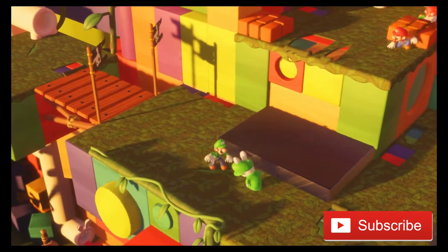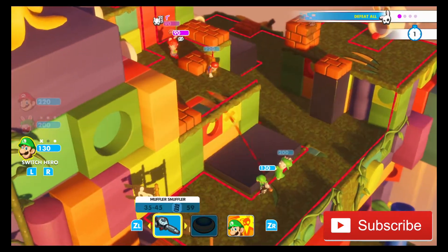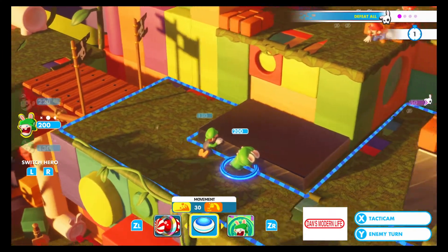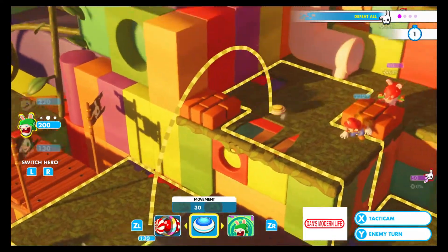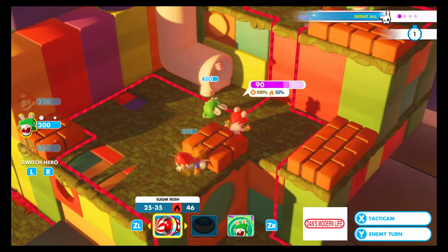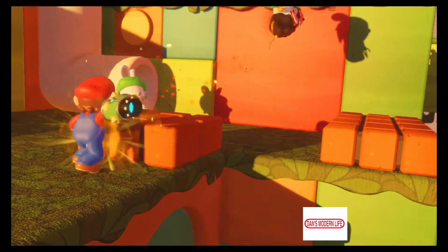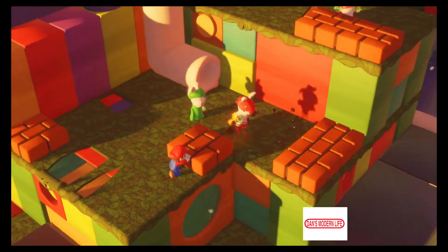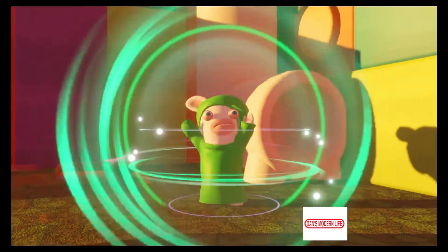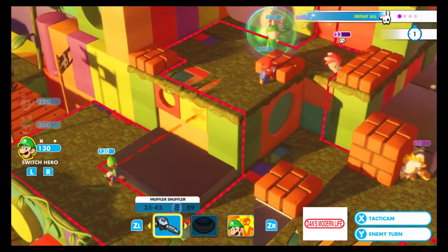Certain weapons can cause an enemy to fall out of the area they're hiding in, which can lead to a better shot at them on your turn. There's a lot of stuff to hide behind on the maps — the better you are hidden, the less chance someone is going to hit you. You can also use your fellow teammates to jump on and do super attacks, which cause more damage. If you're close enough to an enemy, you can do a slide hit on them and still get another shot after.